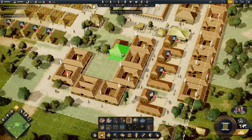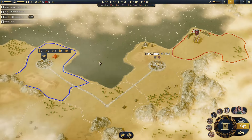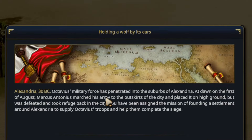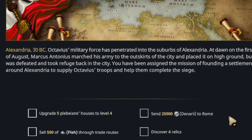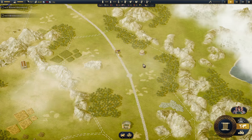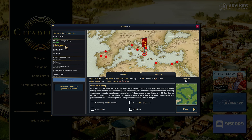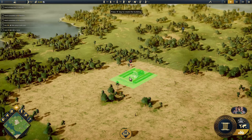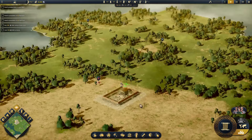Instead of, for example, building up an economy and then marshalling Octavius' forces to conquer his way to the senate, each mission instead starts you off with a short text-based history lesson, and then gives you a detached list of objectives, like 'level up five houses' or 'send 150 silk back to Rome.' Each subsequent mission, if you can call them that, then just gives you a slightly harder set of objectives and fewer starting resources. And so Citadelum's core gameplay loop remains almost identical throughout.